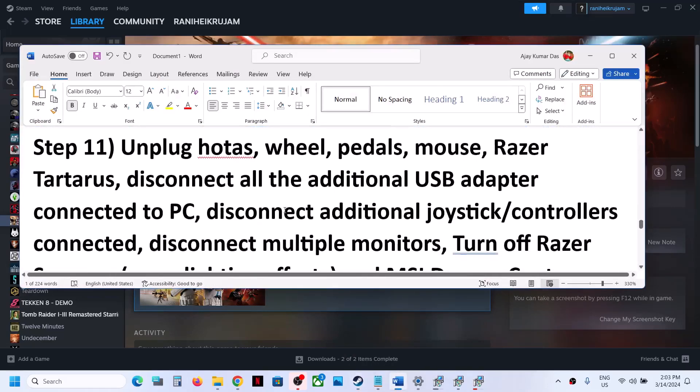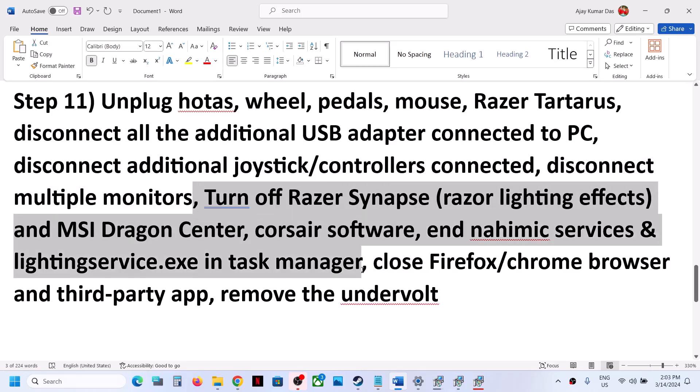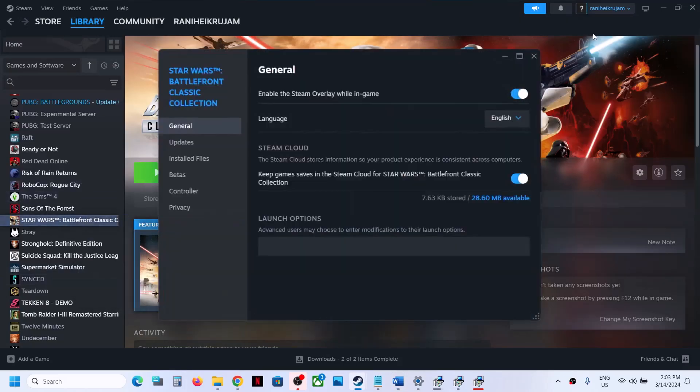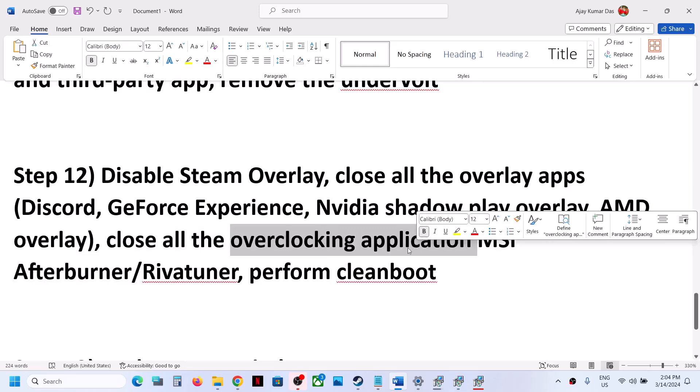The next step is to unplug all external devices you are not using, disconnect any additional controllers, and disconnect multiple monitors — try launching the game on a single monitor. Close any third-party applications or services running in Task Manager. Close all browsers. If you have undervolted the computer, remove the undervolt. Also disable Steam overlay by right-clicking the game in Steam, selecting Properties, and turning off Enable the Steam Overlay While in Game. Close other overlay applications like Discord and GeForce Experience, and close all overclocking applications like MSI Afterburner and RivaTuner.